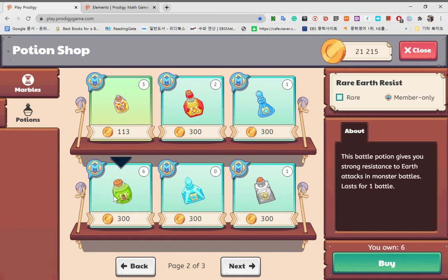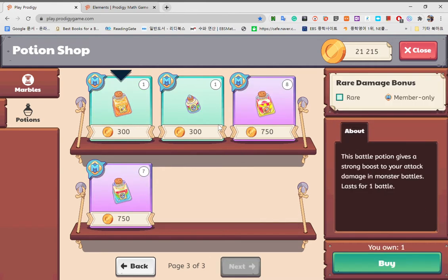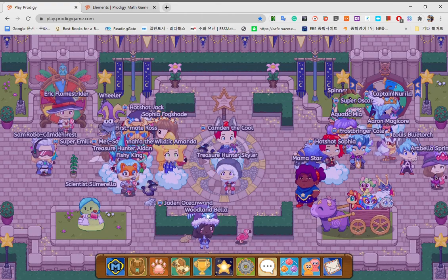More resistance on water. This is more resistance on earth. This is more resistance on ice. This is more resistance on storm. This is a larger damage bonus. This is a rare resistance — it gives you medium damage blocking for every element except for shadow. And there's also the heroic always critical, which gives you always critical damage. And this is a heroic resist also — it gives you more resistance to all attacks in monster battles except for the shadow element. For some reason it doesn't block on shadow.